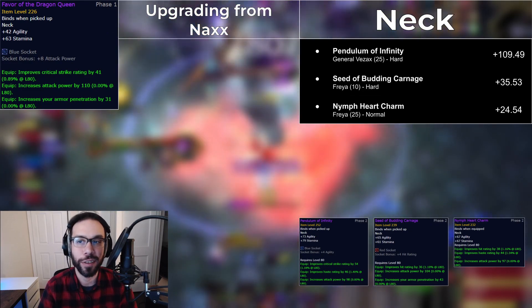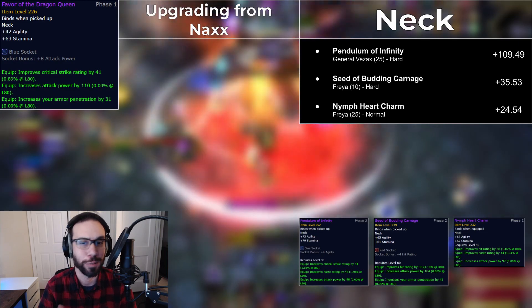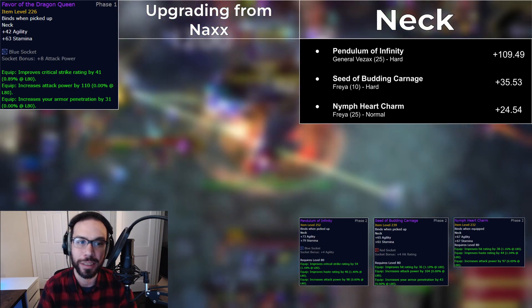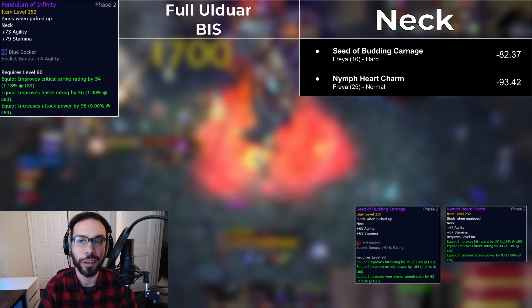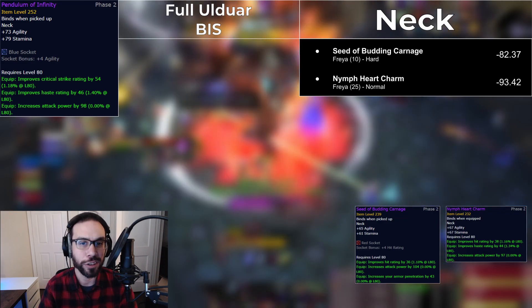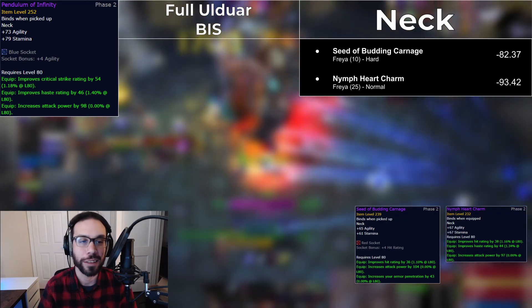The neck has a pretty clear-cut favorite in the Pendulum of Infinity. Pieces with the 252 item level are just really, really strong. That said, any of these pieces are upgrades from your Naxx BiS. There's a fourth neck, Brooch of the Wheeling Knight, that didn't quite make the cut — these three are just better. Even in full Ulduar gear, the other necks are almost 100 DPS behind. Do note that the Nymph Heart Charm here is actually BOE, so if you're looking for any upgrade at all, you can just buy it on the Auction House.